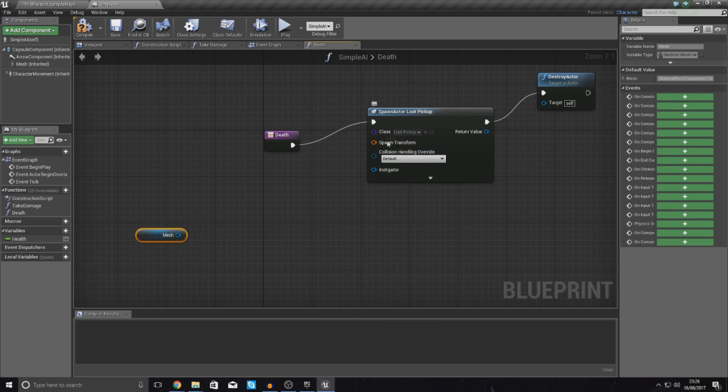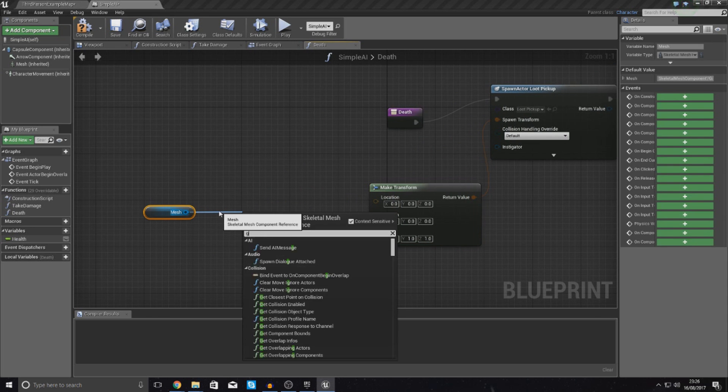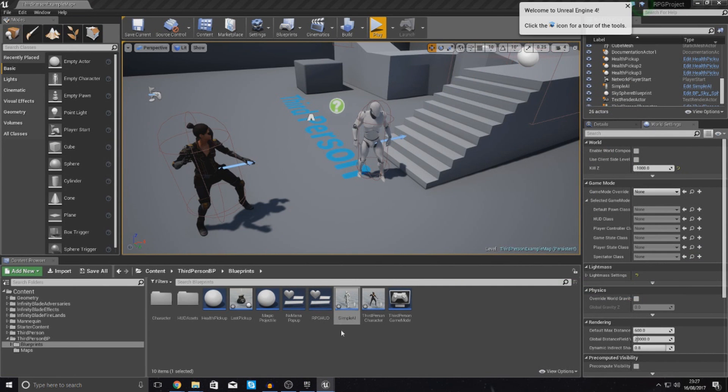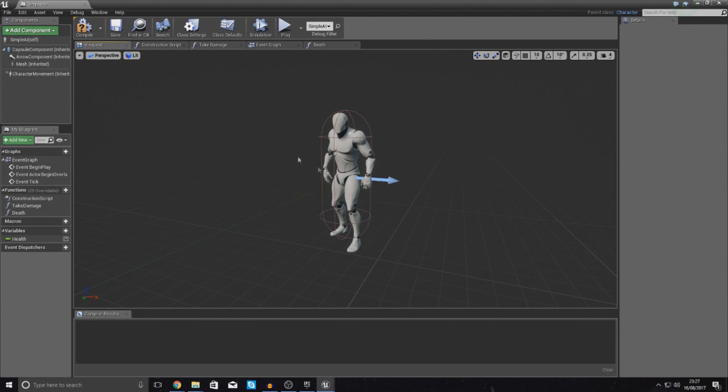Actually, we're going to do it the proper way — drag out from Spawn Transform and type in Make Transform. The only value we need is the location. Drag from Mesh, get Socket Location, and that is the node we're after. For the socket name we need to make sure this is correct, so we need to open up our mesh and find out what the bone or socket name is for the player's foot.